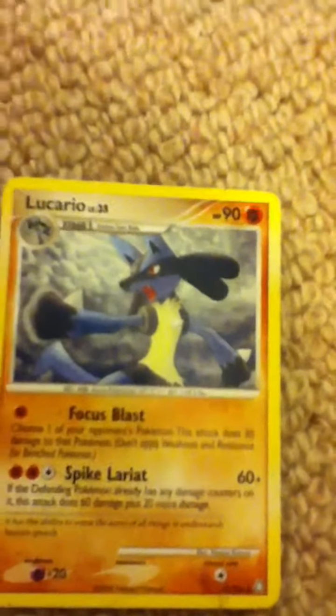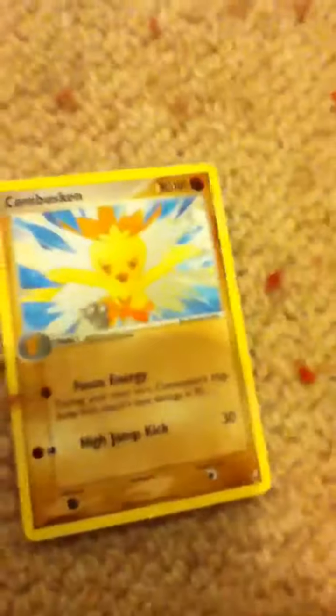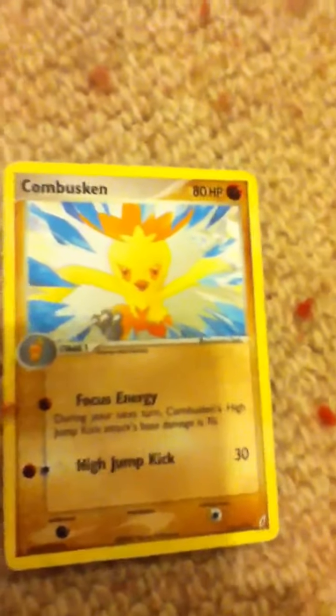Lucario - I think that's how you say it, not sell it. And we've got Throh, and we've got Bonsly, Nosepass, and I've got Combusken.